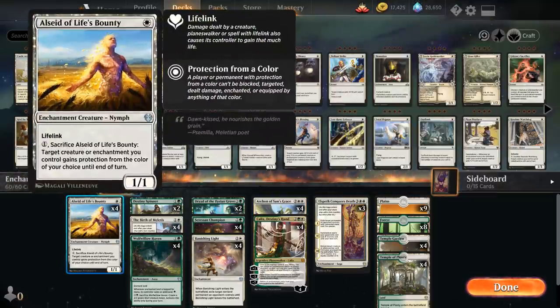At 1-mana we've got the full playset of Alseid of Life's Bounty, a versatile 1-mana lifelinking enchantment creature that we can sacrifice to give target creature or enchantment we control protection from the color of our choice until end of turn. Protection means the targeted creature can't be damaged by, equipped or enchanted by, blocked by, or targeted by sources of the chosen color.